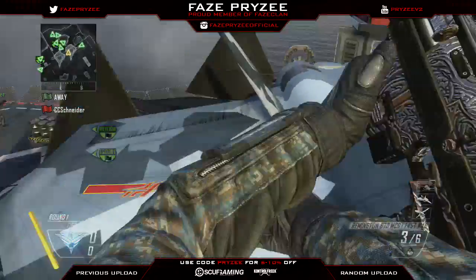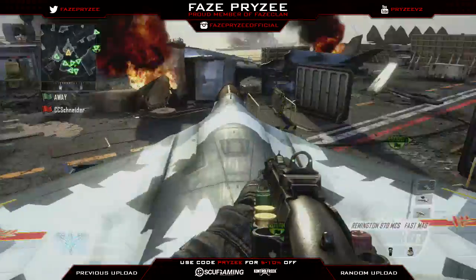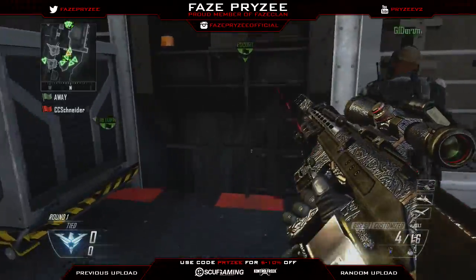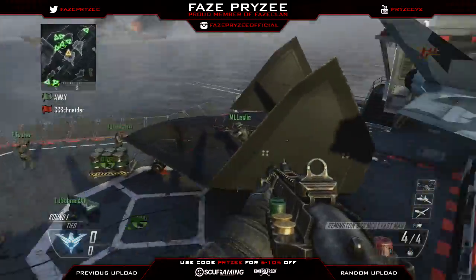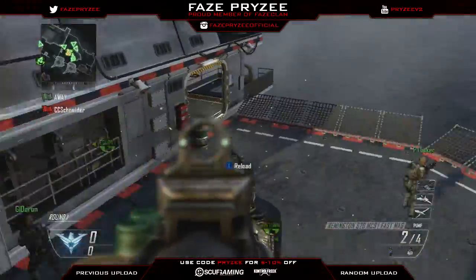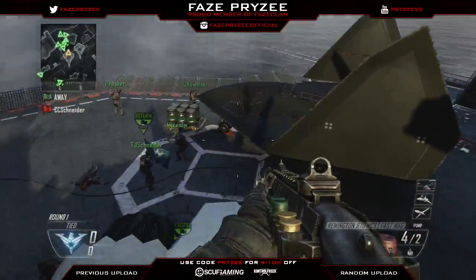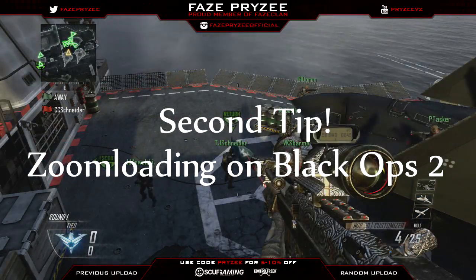I don't really like insta swapping in general. Also, for the pre-aim shot — I'm not very good at it, but you have to do like everything before the shot, and then at the end you do it and it should scope in on the kill cam. I'll probably link a tutorial in the description from the guy who sent me his tutorial on the pre-aim shot — he's the one who made it.